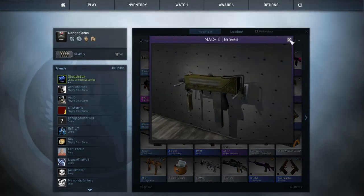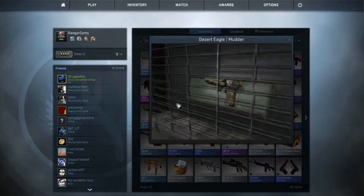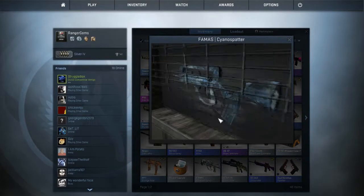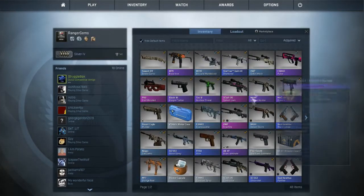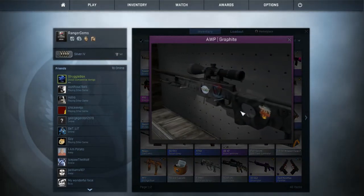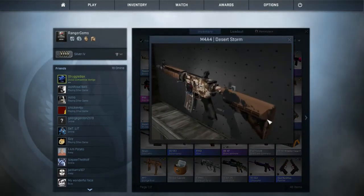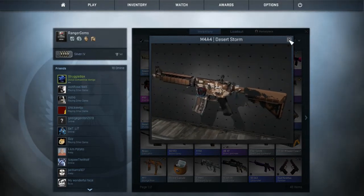A MAC-10 Graven, which I also recently got from a case opening — it's a pretty nice skin, though I don't use MAC-10s. Desert Eagle Mutter, which actually has a sticker on it because I like stickers. A FAMAS Cyano Spatter, which I don't use anymore because I have my FAMAS Pulse. OP Graphite, which is why I don't use my OP Safari Mesh — it's one of the rarest OPs and it has so many stickers. M4A4 Desert Storm, my old M4A4 — very nice camo with a sticker on it, but I don't use it anymore.